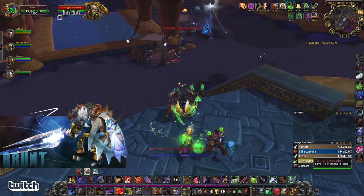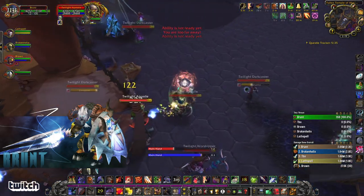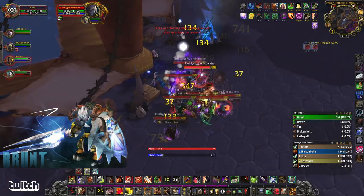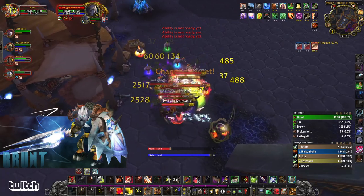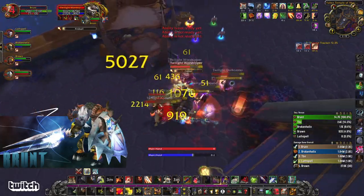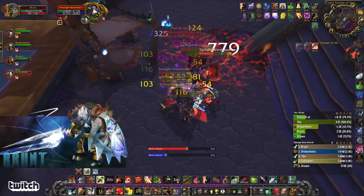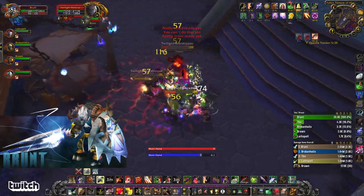Now we're going to do another big pull. This room has a bunch of casters, so my team knows they're going to save their CDs for this. I'm going to Spell Reflect this, pop Retaliation. We just did a Bloodlust and I'm going to mix in a Challenging Shout. I'm just hitting Revenge and Cleave. Our Arms Warrior uses Bladestorm. I'm Spell Reflecting to send some of those fireballs back. That's a great pull.